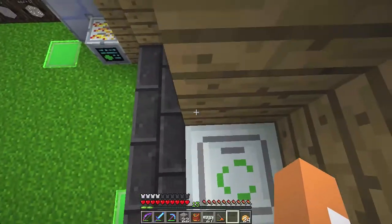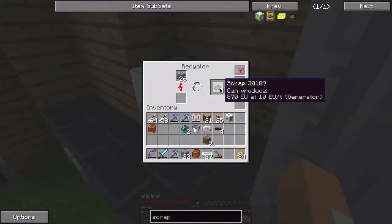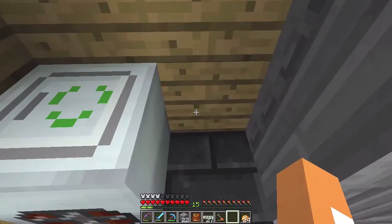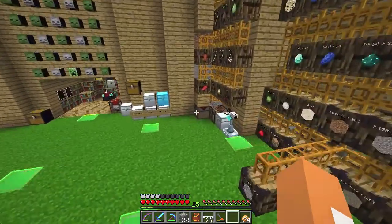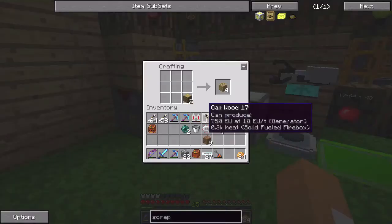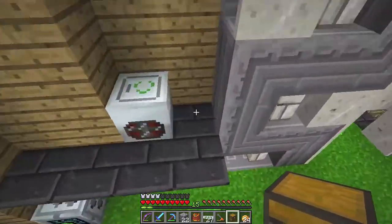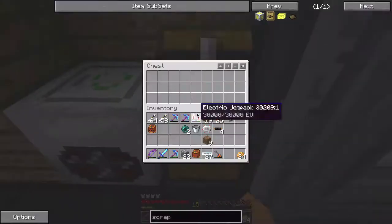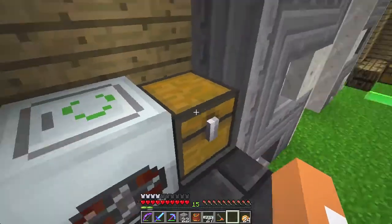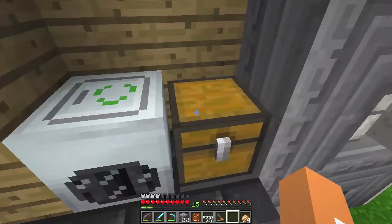We could automate this — pipe cobblestone in from the top and have scrap come out the side. Let's try putting a chest on the side and see if scrap goes into it automatically — that would be easier than using pipes. Nope, that does not work.